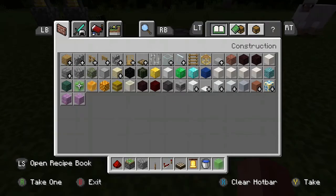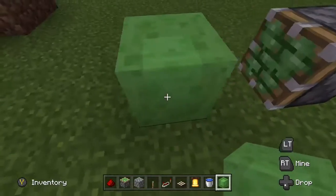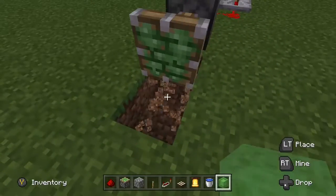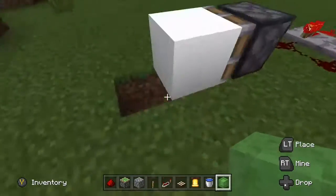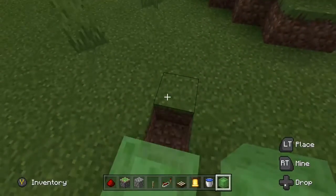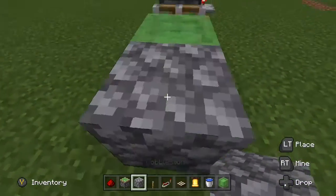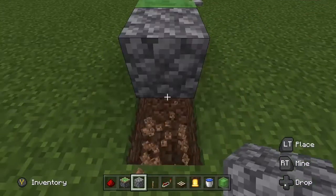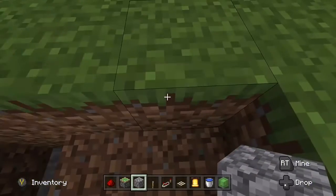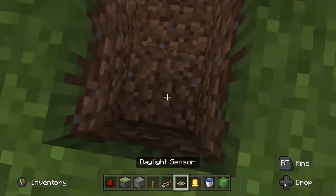Next, I'm going to get a slime block. Now you can use it to push yourself. Because one block below, on a slime block, you don't budge as far.